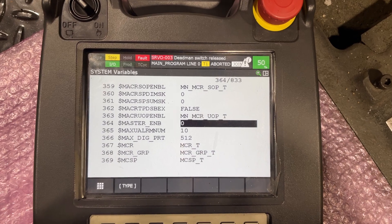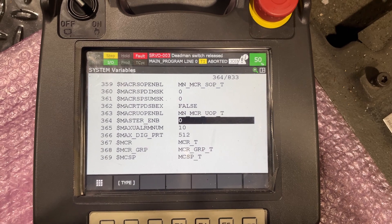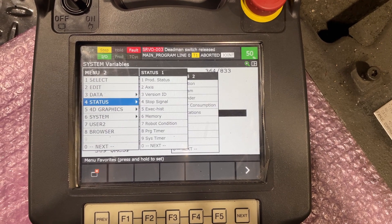It's called 'Master Enabled' — it will be different in some other robots, but all you need is Master Enabled. You need to turn it to 1 and press Enter, and then when you go back to Menu 0 > System...